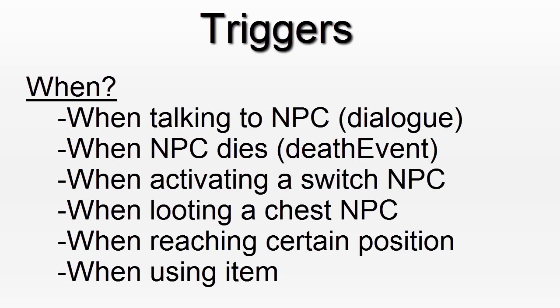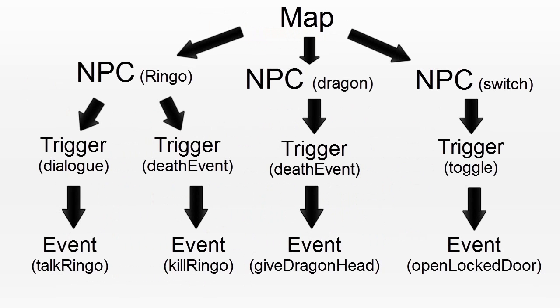The NPC needs to be located in a certain map. So long story short, you have a map, inside the map there are NPCs. These NPCs have triggers, and if the trigger is met, then the event is called. For example, in the map Town, there is an NPC called Ringo. The NPC Ringo has a trigger — the dialogue trigger — set to the event Talk Ringo. And when Talk Ringo is triggered, it will start a dialogue.